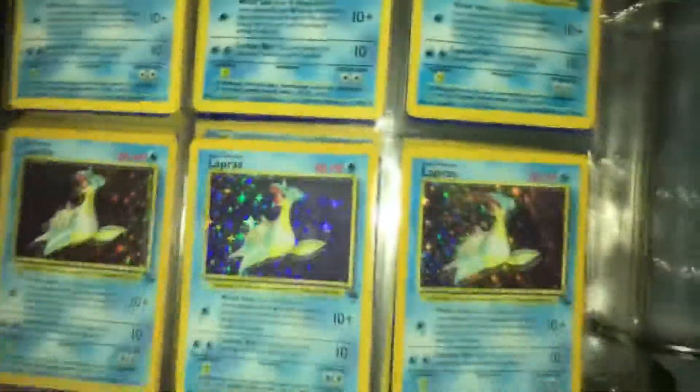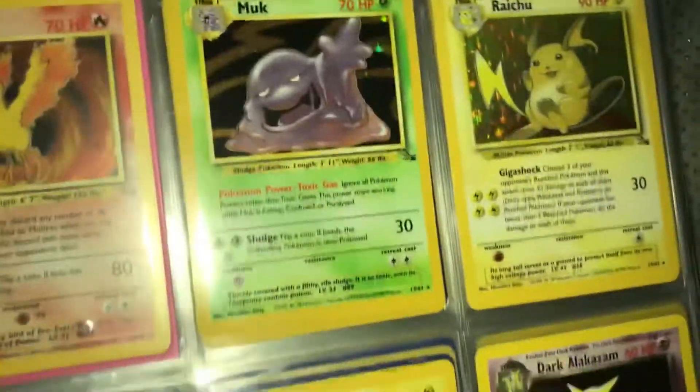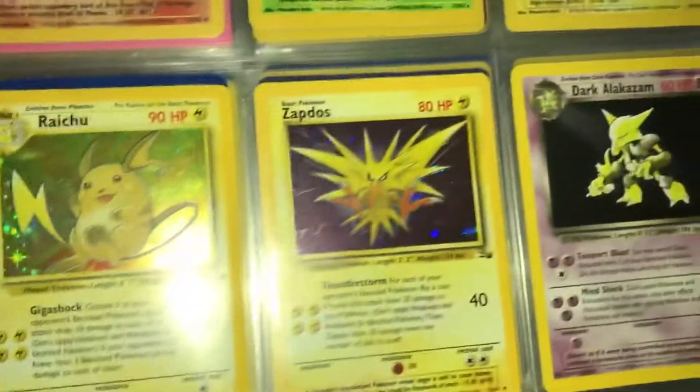We got Hypno, Kabutops, a bunch of Lapras — like six, eight of them. Magneton, Moltres, Muk, Raichu — both Raichus. We have Zapdos. Dark Alakazam.